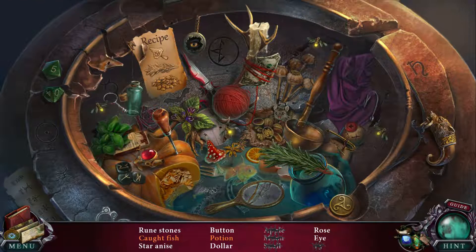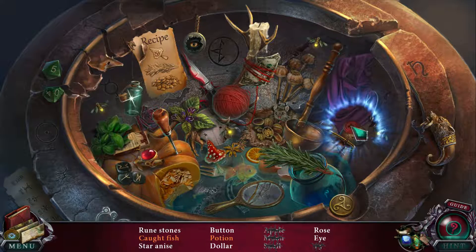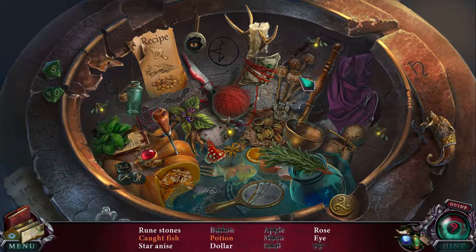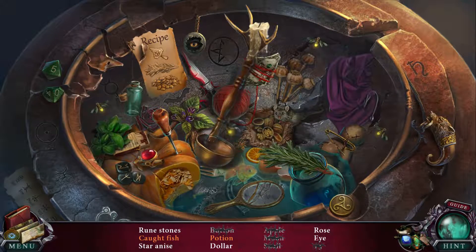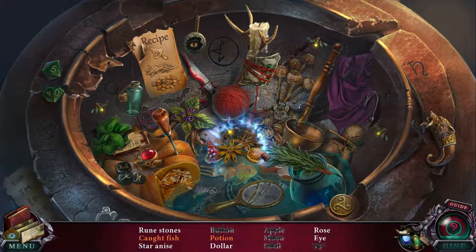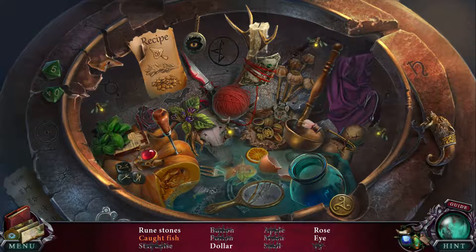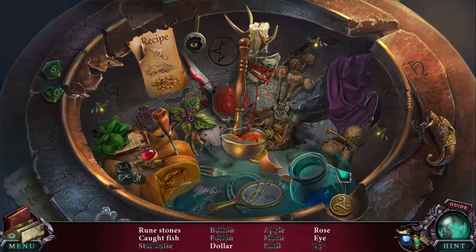So the recipe for a magic elixir. First I need to find a mushroom. I don't know where I build this evil potion, but okay — there, and there, and there. Putting all three things together, giving me the recipe. And it looks like this ladle was for catching the fish.